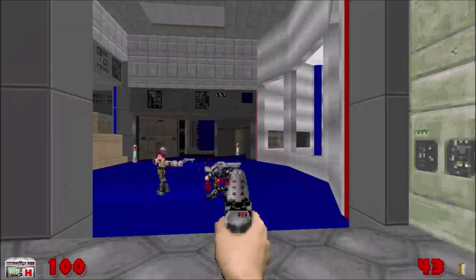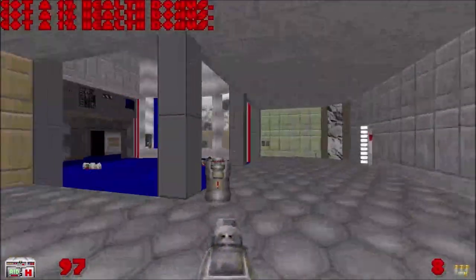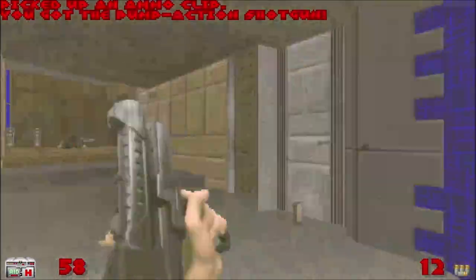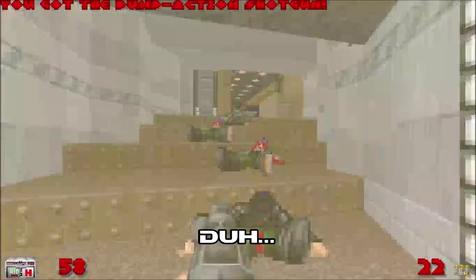So, Free Doom actually consists of two games: Free Doom Phase 1 and Free Doom Phase 2. As you probably guessed, Free Doom Phase 1 corresponds with the Ultimate Doom, and Phase 2 corresponds with Doom 2. You also probably guessed that the episodes and levels correspond to those in their corresponding games.